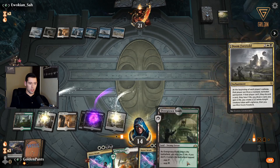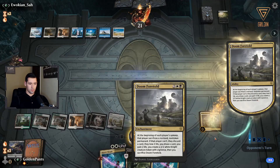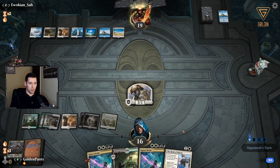We have Kaya's Wrath for Dream Trawler so that can take it out — I'm not that worried about it. All right, we get a card and it does a thing. There's my dreamy boy.